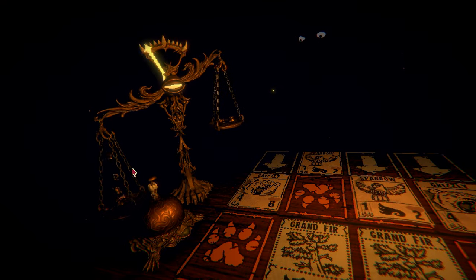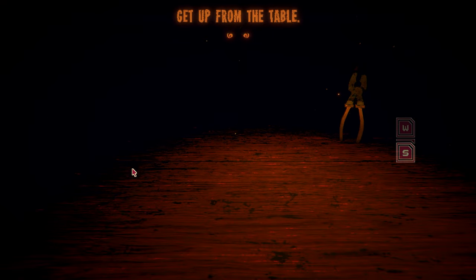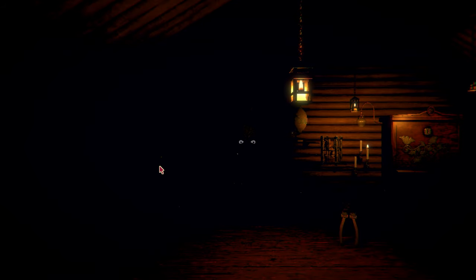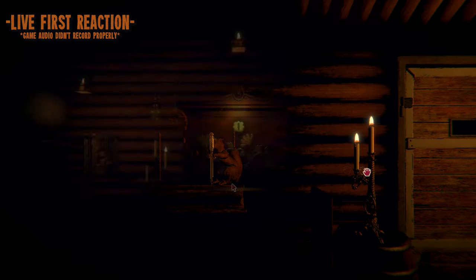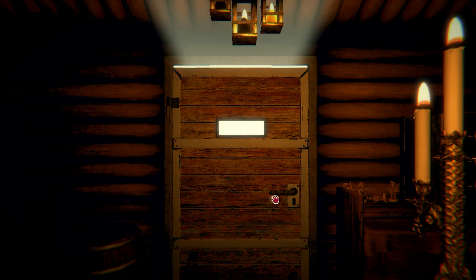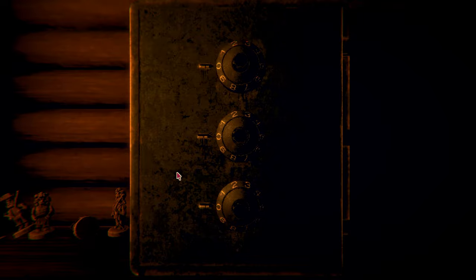Sooner or later you'll slip up and lose, and this is where Inscryption begins to show a little more of its hand. The game master asks you to get up, and this leads to a segment where you walk around the cabin like a point-and-click adventure game, which I completely didn't expect. For now, you just need to retrieve the candles that represent your lives, but there are various objects in the room that are very clearly puzzle-like in origin. Like, a game developer won't put a safe with a combination in a room unless eventually you're going to open it.